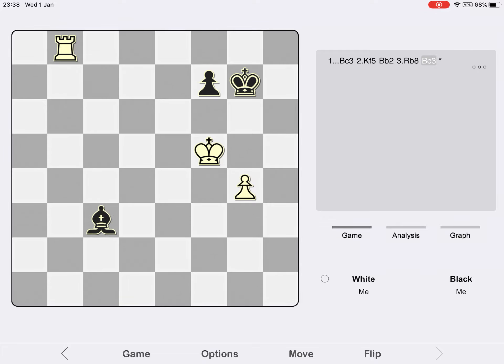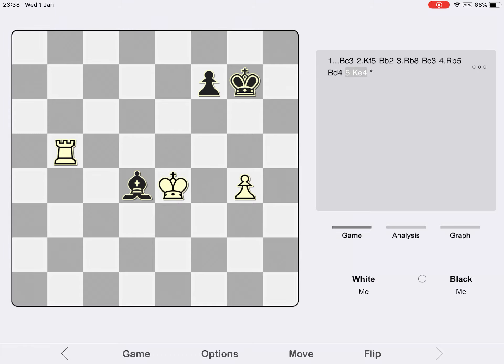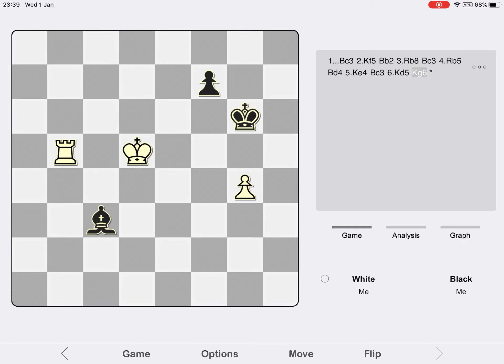The Bishop moves to a safe square and the Rook comes to B5, making it much harder for Black's King to cross the 4th rank and attack the G pawn. Black waited with Bishop D4. White attacks the Bishop, which retreats to the C3 safe square. White gets on with his King march — King D5 — while Black moves his King towards the G pawn with King G6, getting ready to launch his counterattack.